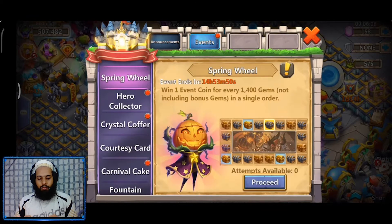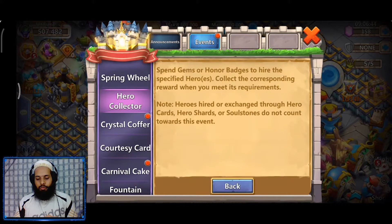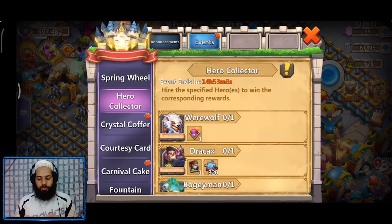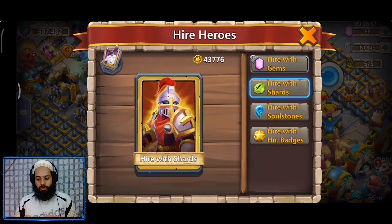Talent Undercover — let's go to the events. Hero Collectors: we have Werewolf. I'm not going to bother with this unless it's a green hero and gives me back honor badges — like Blast Tomes or any prizes that recover the honor badges I spend, because here you can use honor badges or gems. Next, 'Are You a Hero?' — yes, we can go ahead and hire.